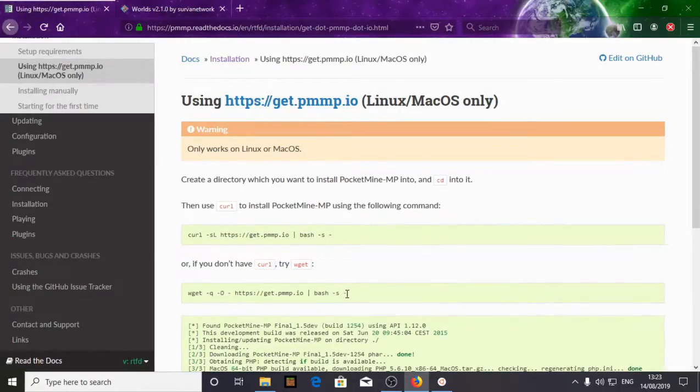That is the minimum requirement and your server should meet that. There are two options: CURL and WGET. WGET will definitely work because it is the standard way to download files in Linux. CURL is also useful but you have to install it separately, so just use WGET.